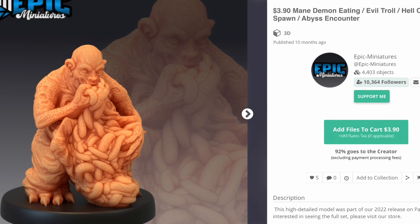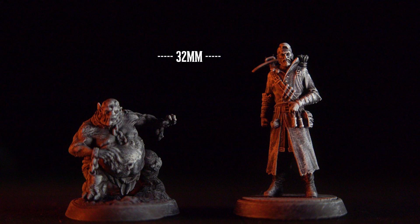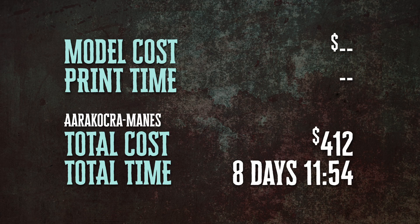In terms of size, you can see he's just about three or four feet tall, which is about right. In terms of resources — because he's part of that set from Loot Studios — he didn't cost us anything extra. He's small, so we printed him alongside some other figures. Our total cost is still at $412 and our total time is at eight and a half days.